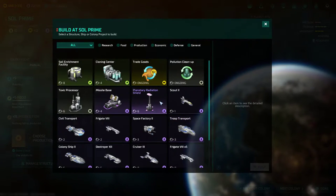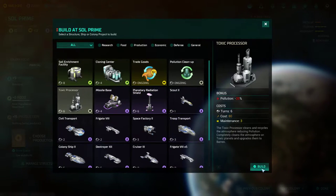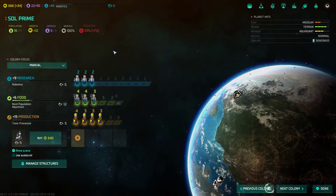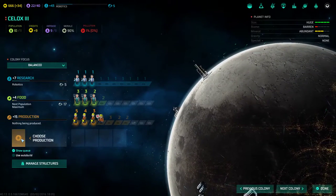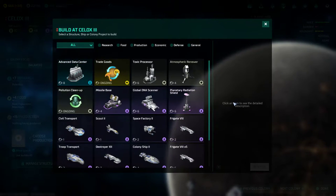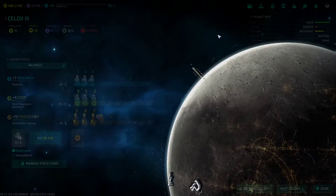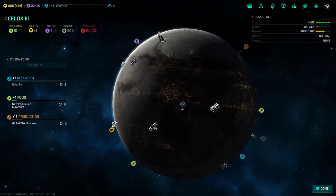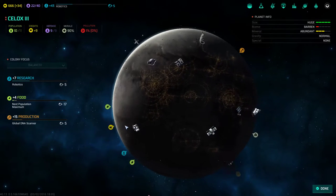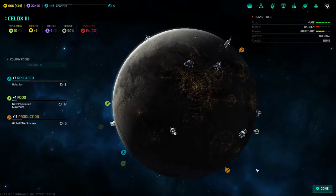Sol Prime, what do you need? Let's go ahead and build a toxic processor on Sol Prime — pollution is pretty high. Let's also do a global DNA scanner on Seawox 3, just in case we're being slowly infiltrated. Pretty decently huge world, with lots of colonization happening.